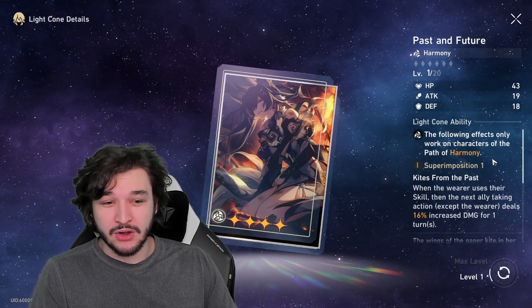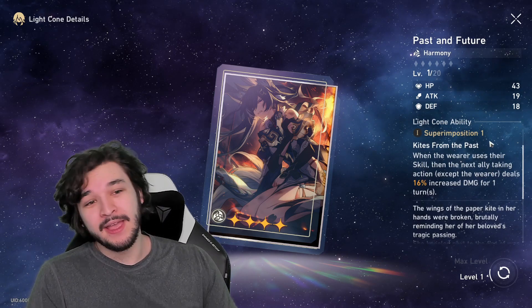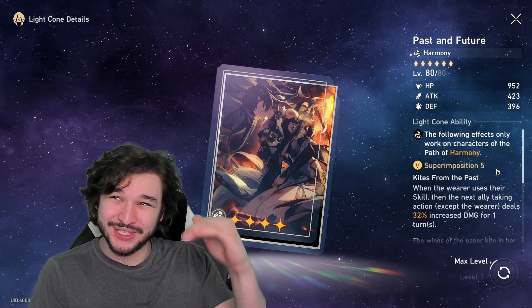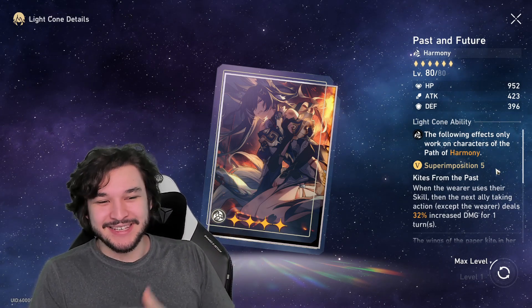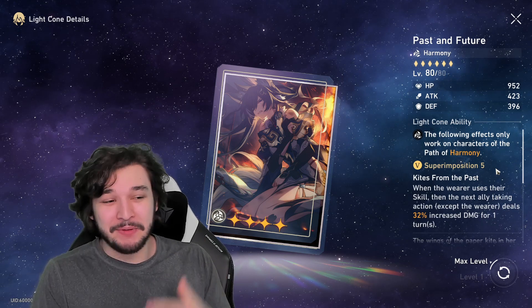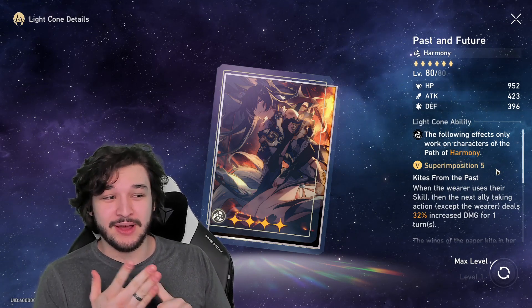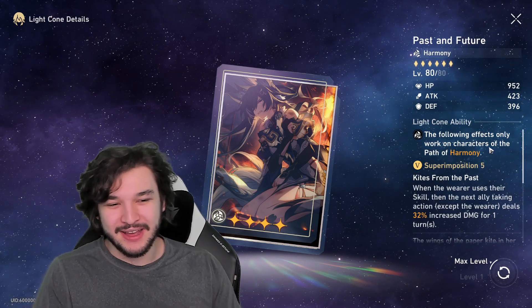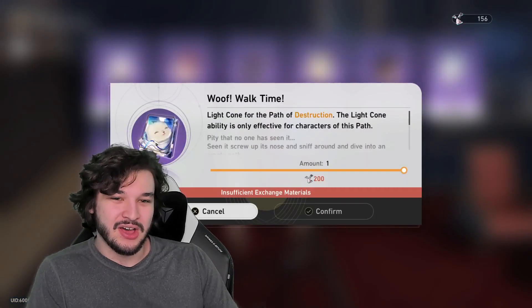Past and Future is for harmony characters like Asta. When the wearer uses their skill, the next ally taking action deals 16% increased damage for one turn. This can be really good or mediocre depending on your turn order. The problem is it won't always line up — unless you're perfectly speed-tuned, you won't get value every time. In my current team of Seele, Natasha, Gepard, and Fire Trailblazer, the only character I want getting increased damage is Seele. Too much RNG for my taste.